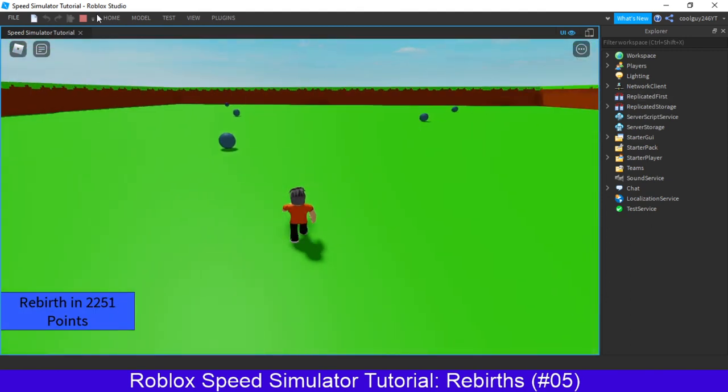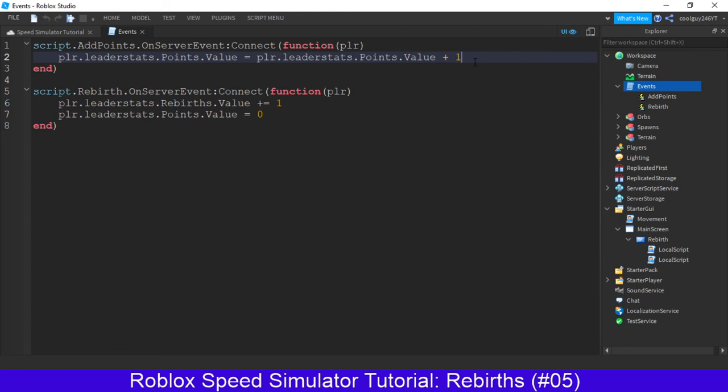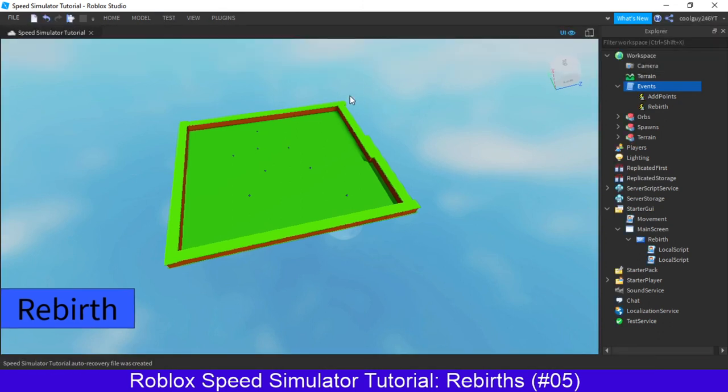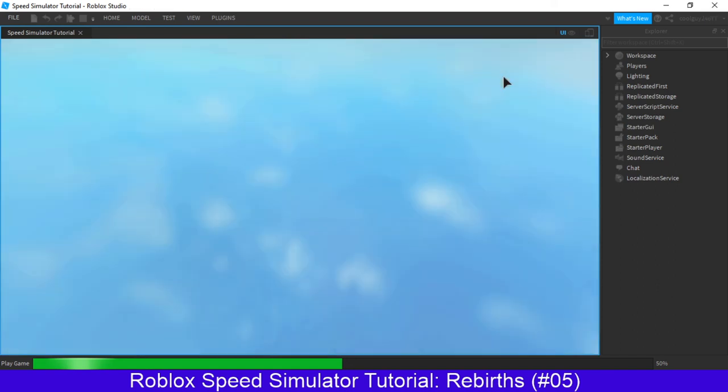Rebirths don't do anything at the moment, which is what we're going to do now. So if we go over to events, where it says plus equals one, actually this can just be plus equals one now — plus player.leaderstats.rebirths.value. So now for every one rebirth they get, it'll give an extra step. Which we can test now — it should have also saved our rebirth.